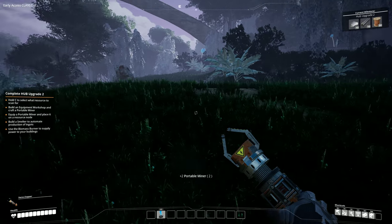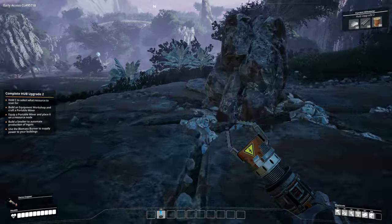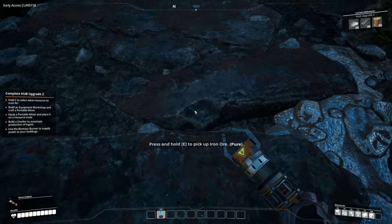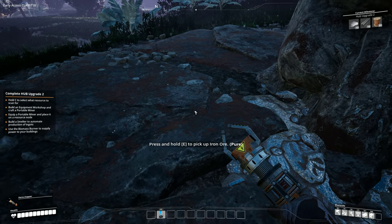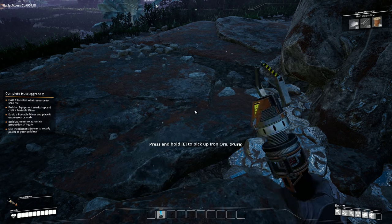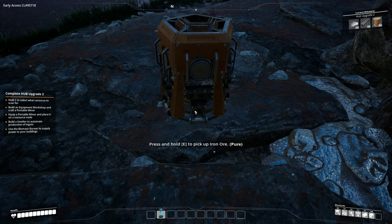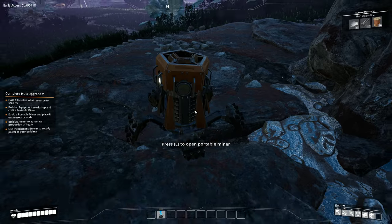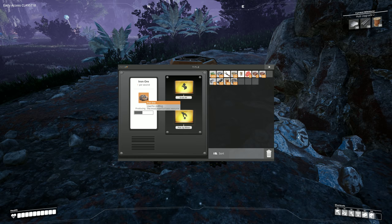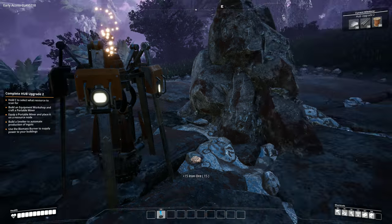One for the iron, which was up here. Actually, I can stick it right here. By the way, this iron deposit is pure — in my last playthrough during the alpha preview, it was impure. So this is a good place to start. Unless they made them all pure, I'm not sure. So there's our portable miner. He'll collect 100 and then he'll stop, so we'll have to periodically empty him out.